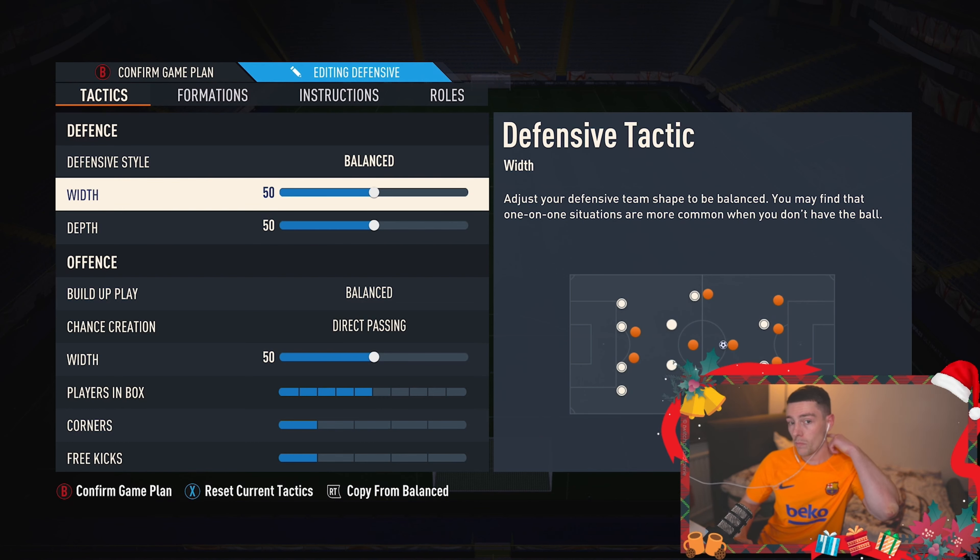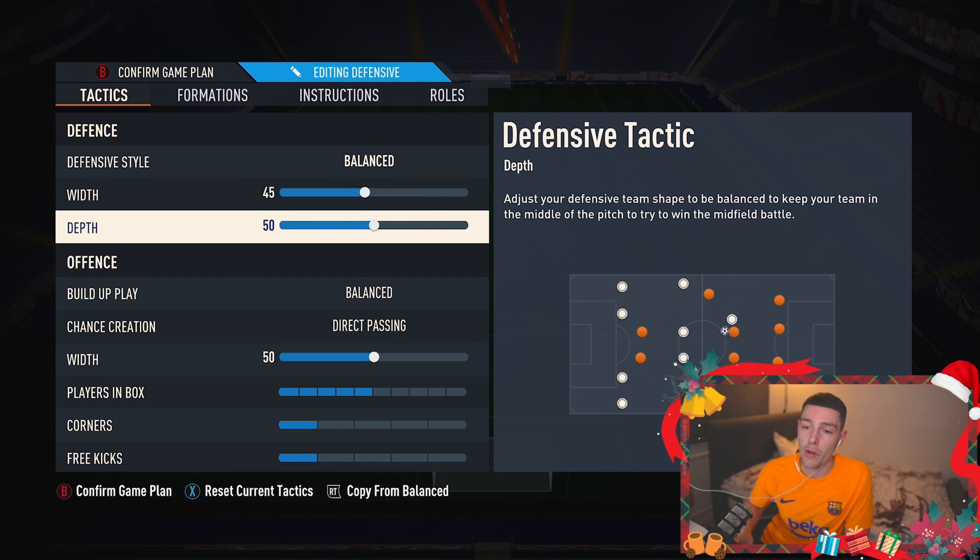We leave that on balanced. The defensive width we knock down to 45 — we're looking to clog up the middle of the pitch. You'll have players covering wide in the instructions, so 45 is perfect, though 50 works also. The defensive depth we previously went for something like 70 before the patch, however due to the chip through ball meta and the through ball meta we're seeing, we've knocked this down to 60. You can go as low as 55, which I found quite nice — anywhere between 55 and 60 is perfect.